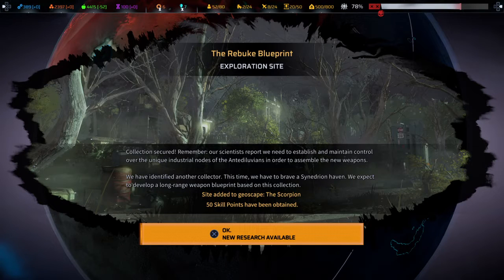Hello everyone, welcome to Bargain Gaming, where we can play excellent games without busting our wallets. This is episode 193 of Phoenix Point. We just got the rebuke blueprint collection secured. Our scientists report we need to establish and maintain control over unique industrial mode nodes of the antediluvians to assemble new weapons. We've identified another collector at a Synedrion haven, and we expect to develop a long-range weapon — the Scorpion — with 50 skill points obtained.